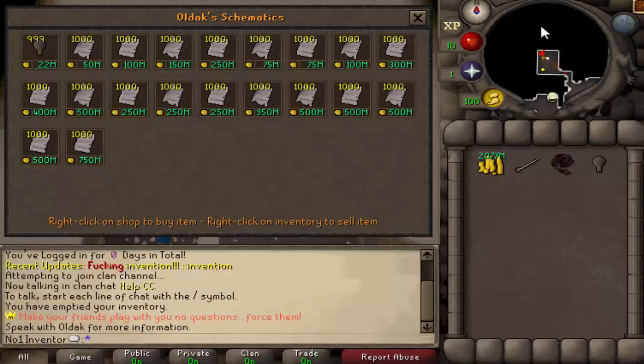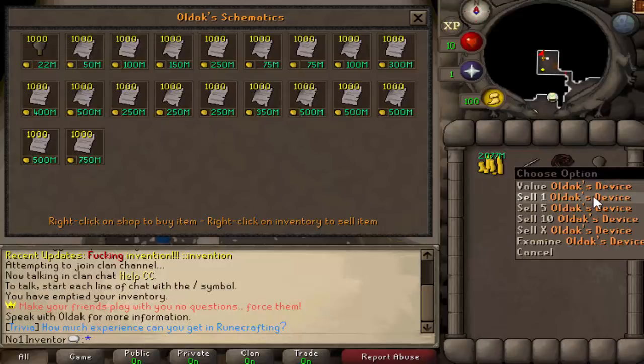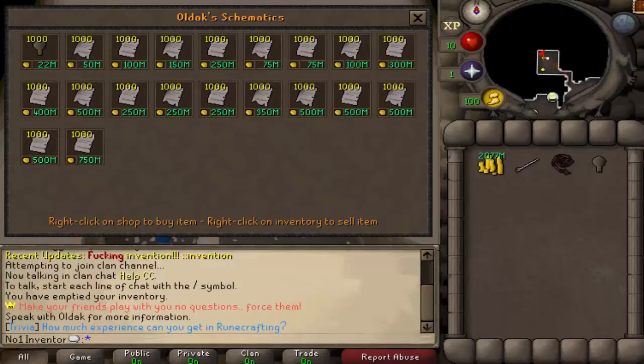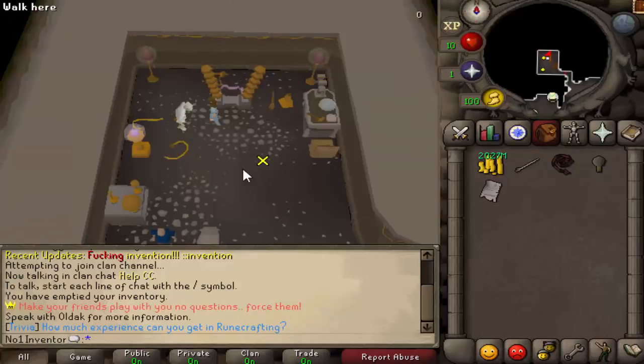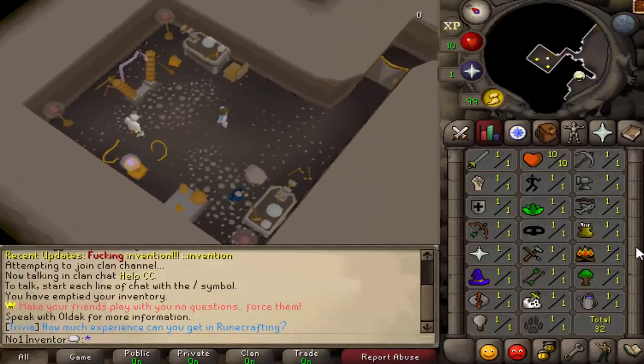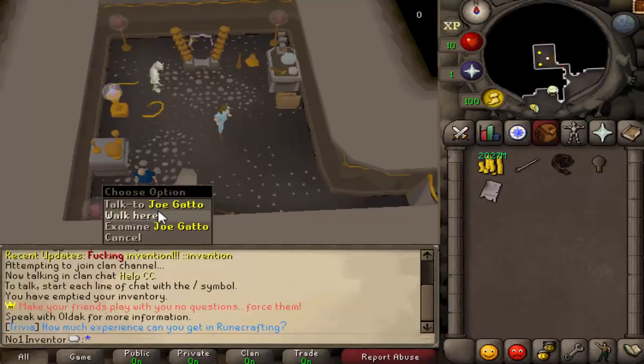The device is the bare minimum — the main thing you need for invention. The price was lowered; it used to be 75 million. The garden pie is the first recipe you can make. In one of my other videos I mentioned you need 80 cooking to start invention, but that is no longer the case. It definitely helps, but it is not necessary anymore.